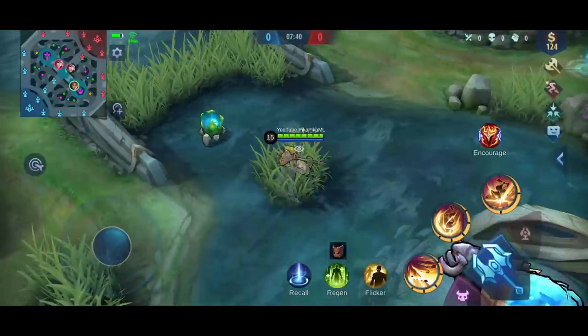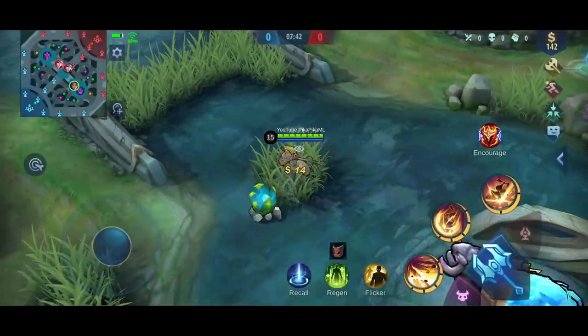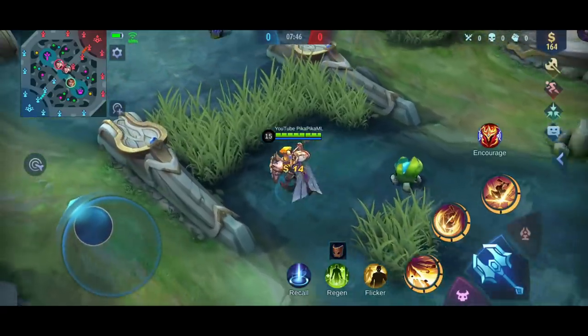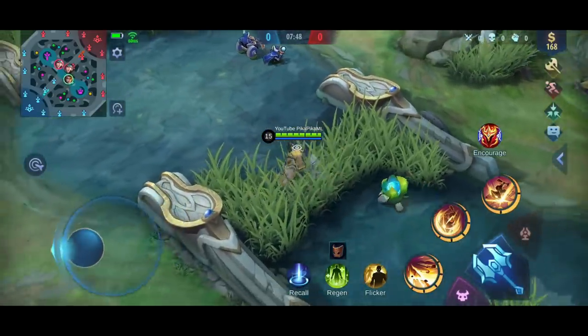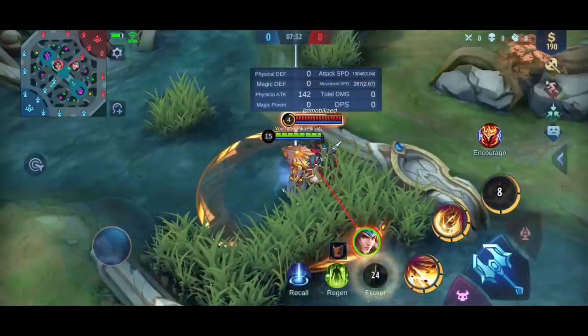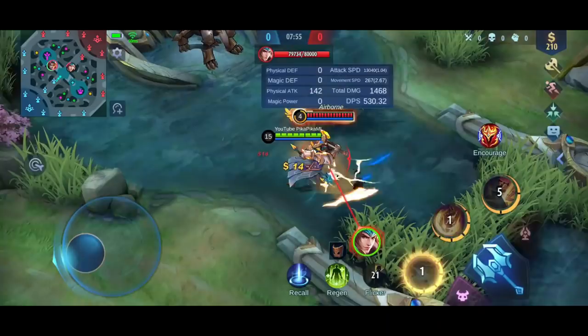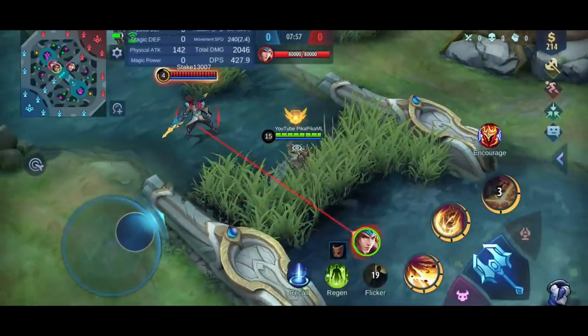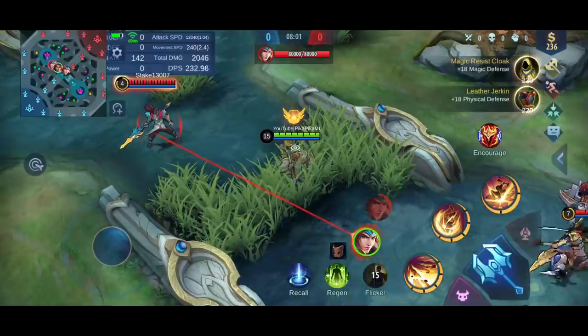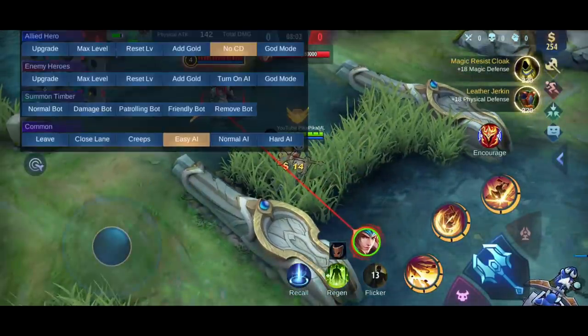Positioning is super key. Make sure you have Flicker ready, because Flicker ult is the most important engage for Tigreal. You just ult, then Flicker, push him back, and make sure your team is ready to engage. Make sure you have all your spells ready and communicate with your team so you know when to engage together.